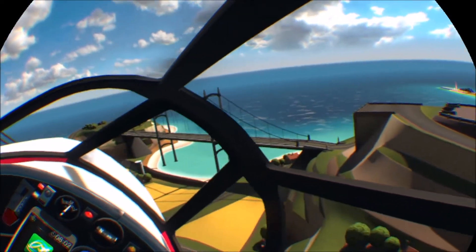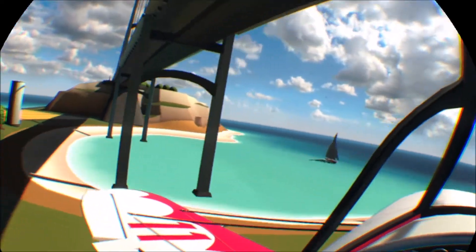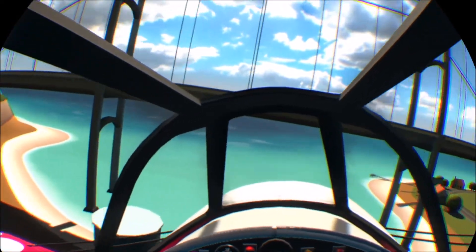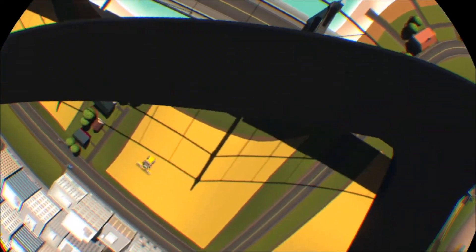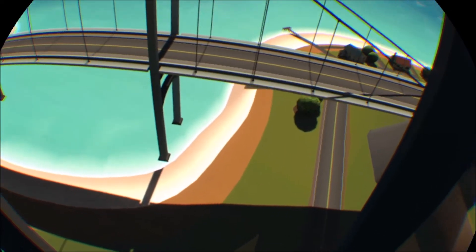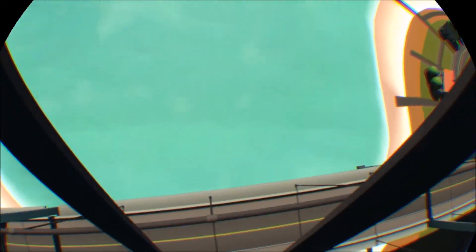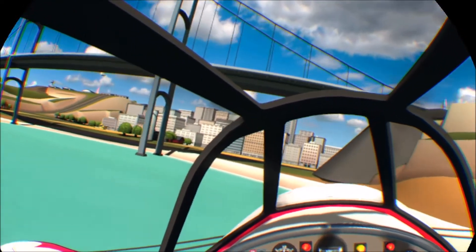Now we dive back down towards the bridge and see if we can do some more loops. That's a bit low — we're going to pull straight into a tree. Let's have another go — straight underneath, pull up, up, up and over, doing a loop down to the other side of the bridge. Yes! Avoided the tree this time — oh that's very low but we made it. Looking to do another loop, up and over — a little bit tight. I came down the same side and went through the ropes, but they don't seem to be real. I'm sure I've hit those before and crashed but we got away with it this time.